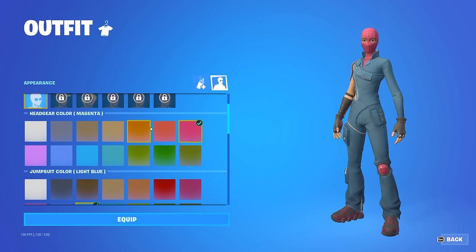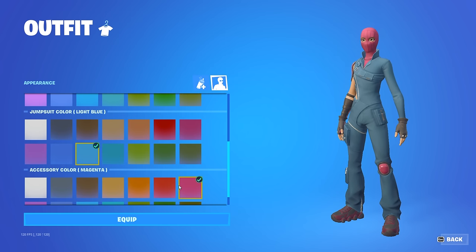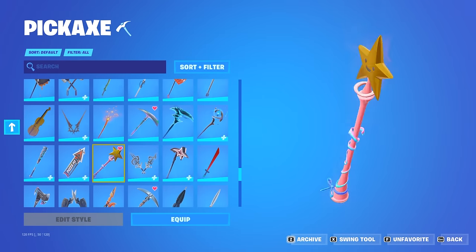Jumping into the first combo, we have this light blue and pink combo. You want to use magenta for the first color, light blue for the second color, and magenta for the third color, and you want to pair this with the Star One pickaxe.